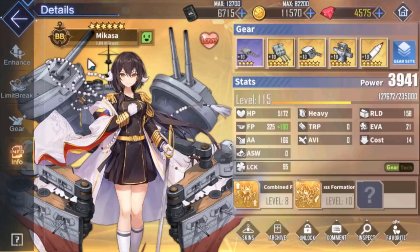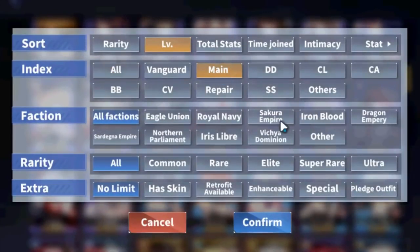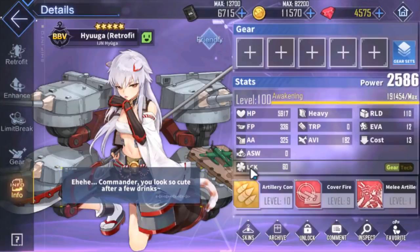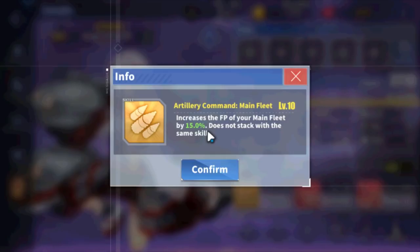The last ship I'm going to talk about today is Hyuga. She has Artillery Command, a very simple skill that increases firepower for your entire main fleet by 15%. You just throw her in the backline and she passively gives 15% firepower to your whole main fleet.